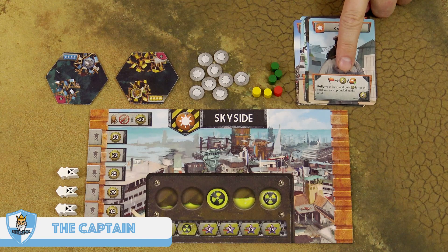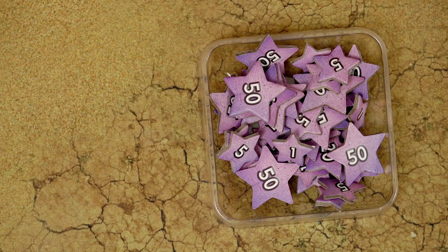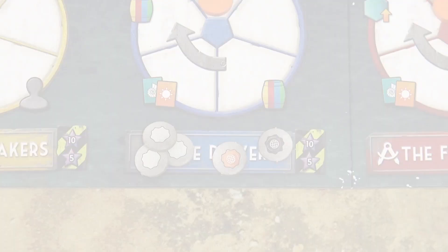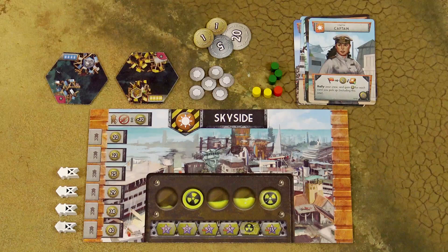When the initial victory point supply runs out, finish the current round and take one more final round so each player has an equal number of turns. Any additional victory points are taken from the reserve. Then score victory points for each guild: the player with the most seal tokens gets 10 victory points; second most gets 5. In case of a tie, least toxicity breaks it — if toxicity is also tied, both players score 10 points and the third player gets nothing. If tied for second, both score 5. Players with no seals on a guild banner score nothing for that guild. Players also gain or lose victory points based on their toxicity track marker, get 1 VP per 5 coins in their reserve, and 1 VP per 2 resources. The player with the most points wins.